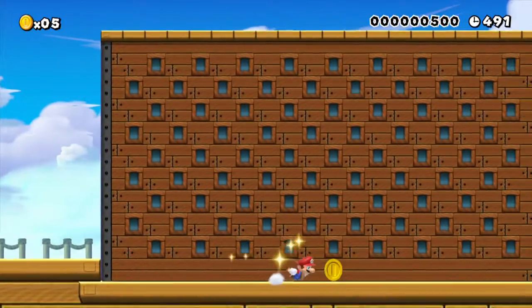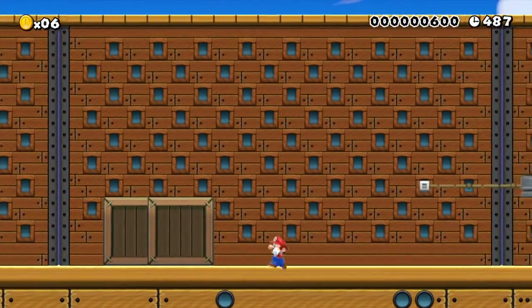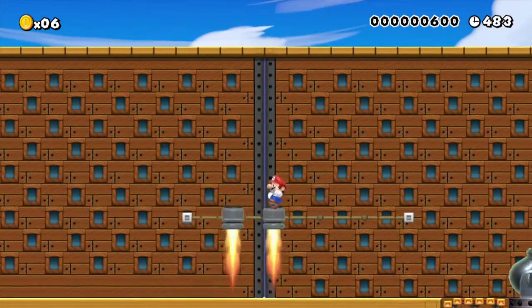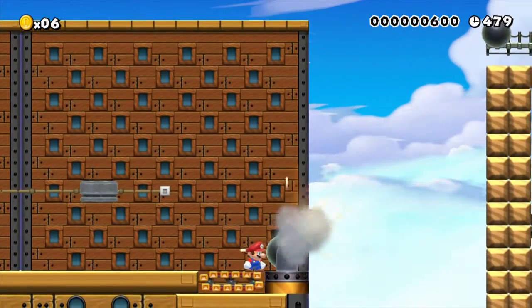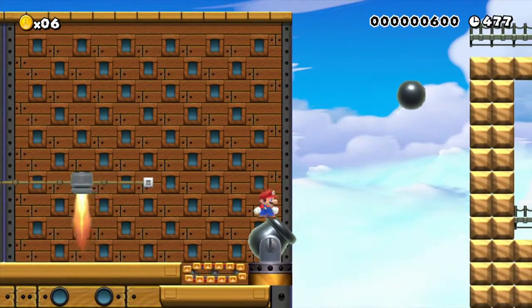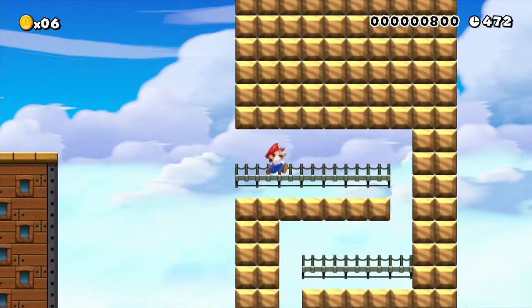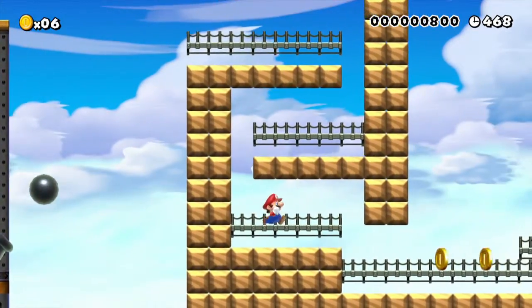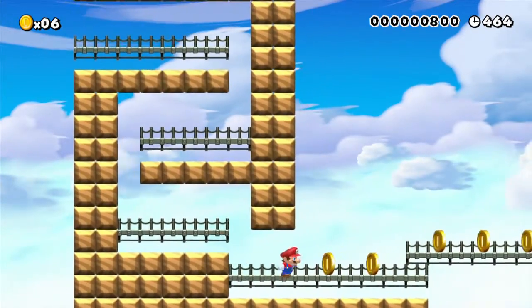Then you have more coins and you enter the Airship. Got some boxes here, which are actually breakable in Mario Kart. Then you have these flame things that are shooting down. And then you have a speed booster and the cannon. I decided to make the cannon shoot out a cannonball so that you can jump on it.